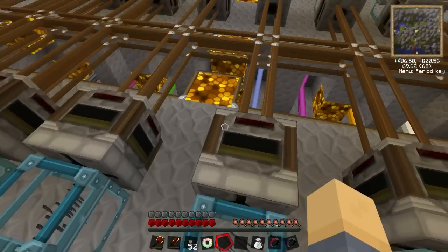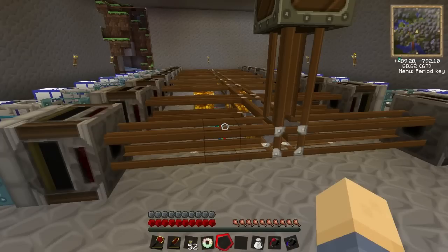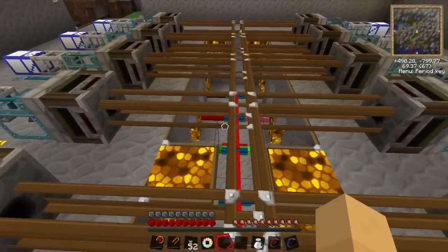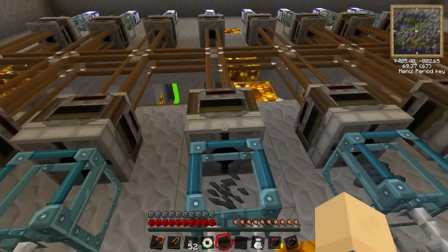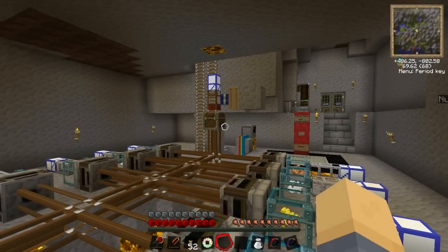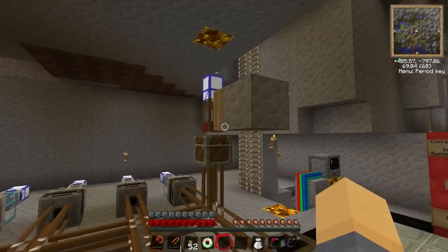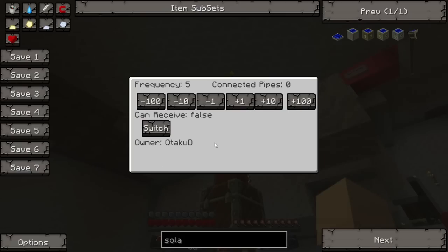I did actually have BuildCraft pipes at some stage but it was getting a bit inaccurate. Once you started ordering more than 60 items at a time the redstone engine would heat up and it was very difficult to calculate how long it would have to run. So this RedPower solution is better - you just put in what you want in the chest with a filter set to one item at a time. I've got ideas to make this a global server item distribution center, possibly sending to different locations using those advanced pipes.